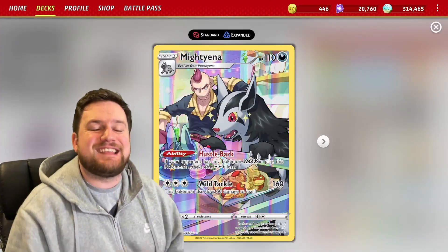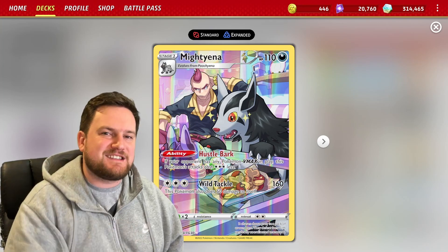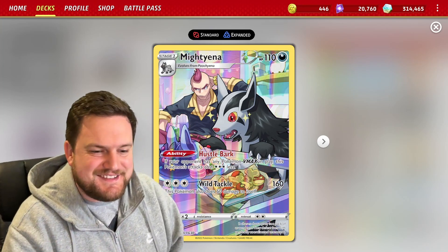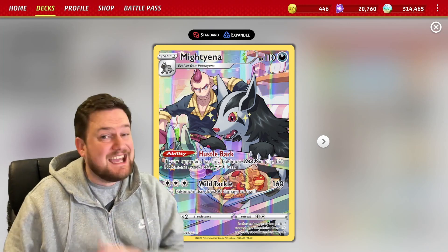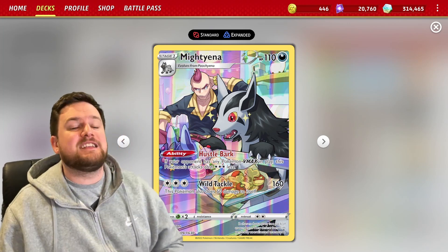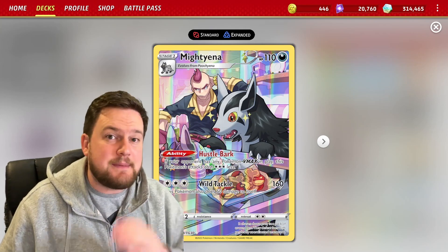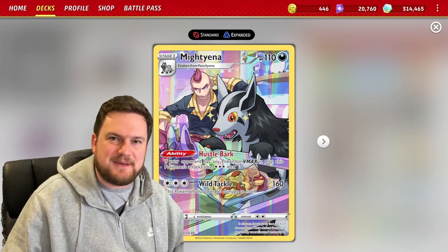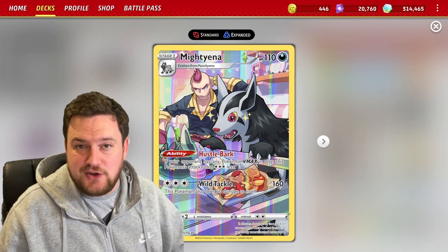For example, Mighty Yenna is a fantastic option in VMAX matchups, allowing you to attack for no energy for 160 damage thanks to its ability Hustle Bark. In particular, it's very strong against Mew VMAX. Because it's a Dark-type, it will hit a Mew VMAX for 320 damage — a clean knockout.